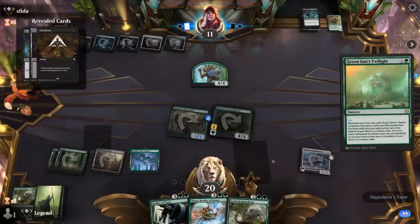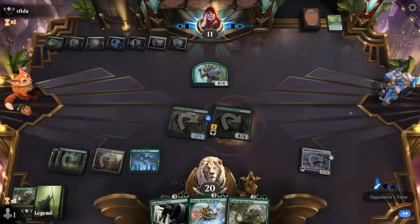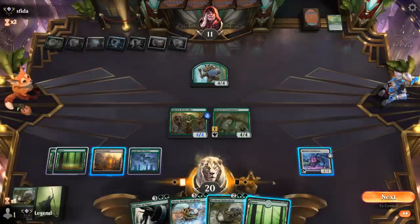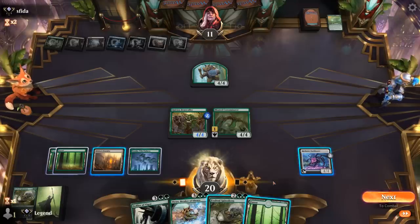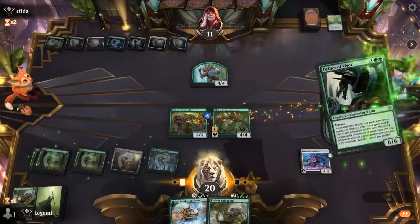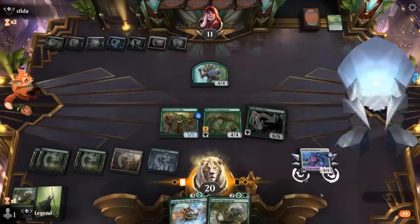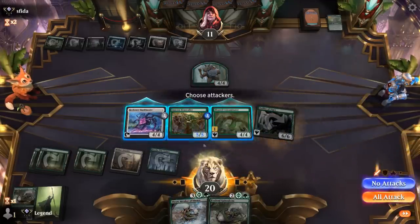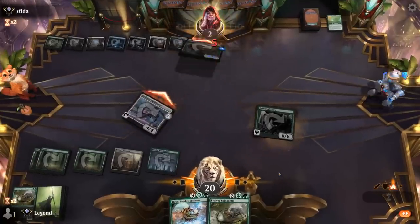They're getting close to maybe casting an Atraxa next turn, which is going to be hard to beat. Green Sun's Twilight for X equals 5 could also cheat a creature into play. Looks like they only found a land. Big turn here — is it Defiler or Thrun? Defiler has the highest upside, especially if we need to attack past an Atraxa next turn. Crew Bankbuster, attack all out, get them as low as possible. Would have been great to have another 1-drop to play after Defiler and immediately add counters. Opponent falls to 2.